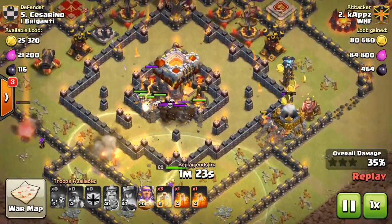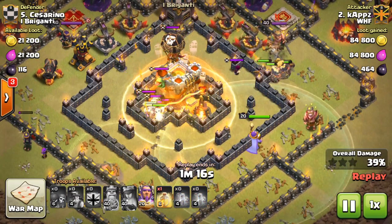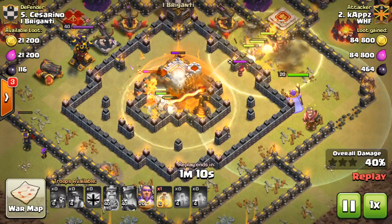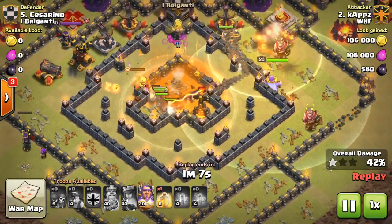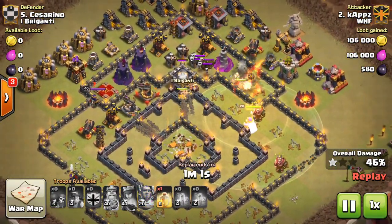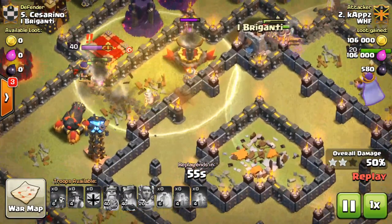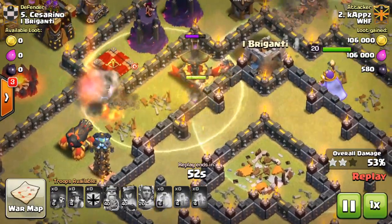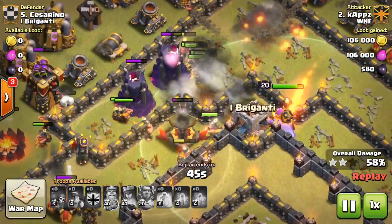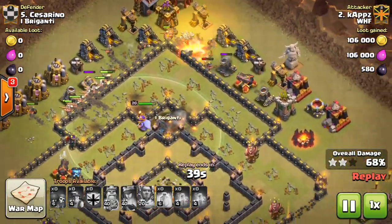Things are looking pretty sharp. One Heal Spell comes down in the core, and Poison Spells for the clan castle. The CC has a Baby Dragon, Valkyries, a Wizard, and a Balloon — pretty high-power CC — but the Loon goes down from the Poisons, and the Baby Dragon is also affected by the Poison and does die. He protects his Miners on the left side because the Queen is still alive. The Grand Warden follows the main group of Miners up to the splash damage up top, and they just work their way through it. Once that splash damage is down, this base is pretty much wrecked.